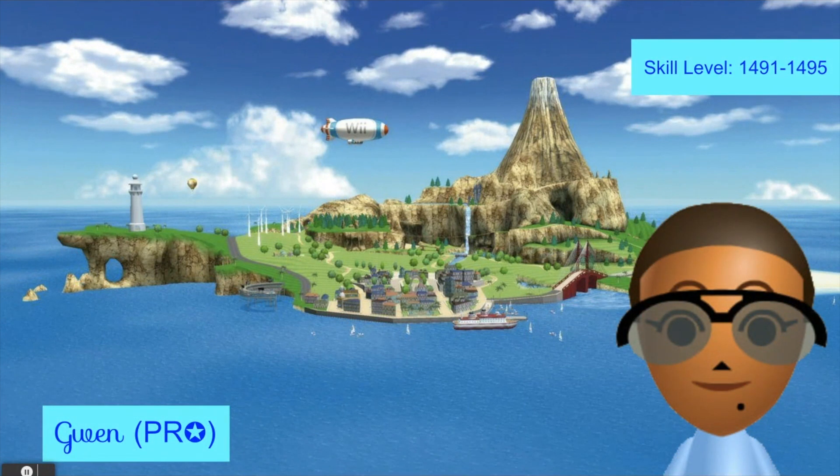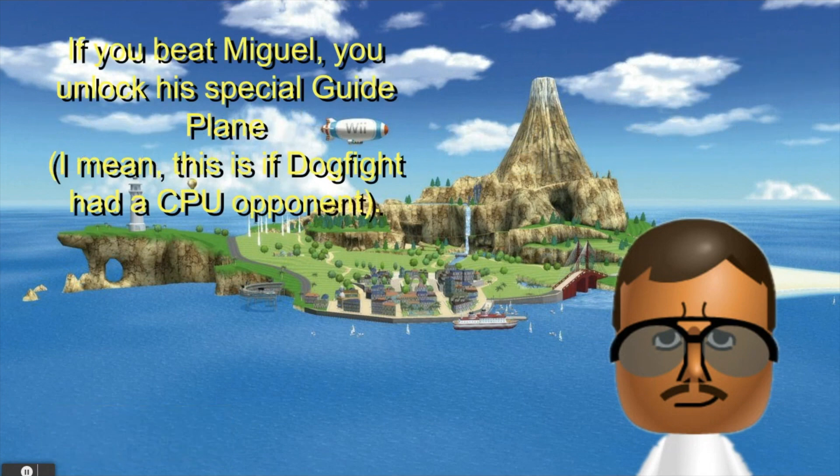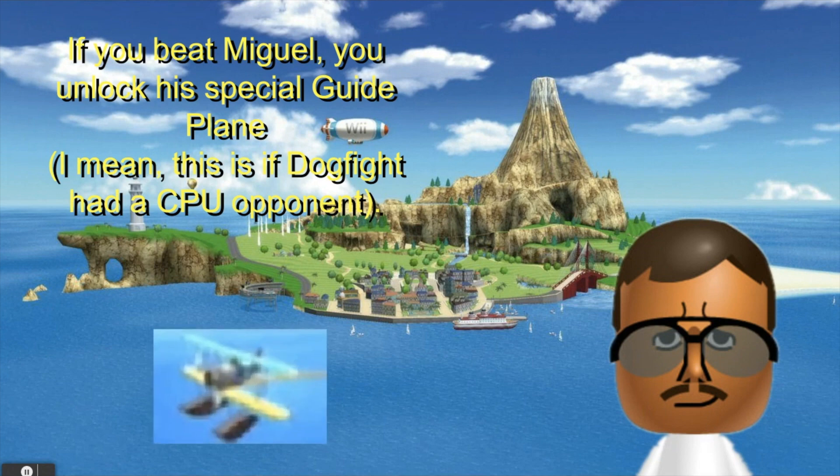You have Gwen — the co-pilot to Miguel — oh shoot, I spoiled it. Now you know who the champion is. Gwen is 1,491 to 1,495. She is the co-pilot of Miguel in skydiving, which brings us to our champion. Here it is — Miguel, the dogfight champion. He is indeed the champion. And if you beat Miguel you get a reward — so if you beat Miguel you unlock a special guide plane, at least if dogfight had CPU opponents, which it doesn't typically, but I wish it did. It would be more interesting — I honestly want to see CPU Miis play in a warfare above Wuhu Island.